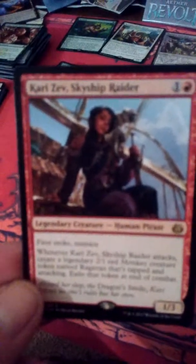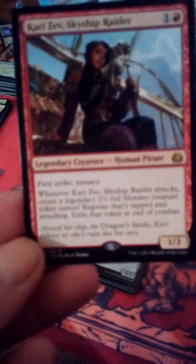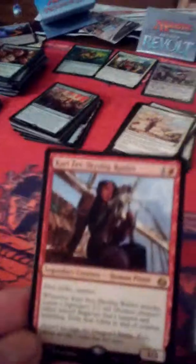We also have a legendary creature — not worth much — this is Kari Zev, Skyship Raider. She's got a little monkey by the name of Ragavan. It says: whenever Kari Zev, Skyship Raider attacks, create a legendary 2/1 red monkey creature token named Ragavan that's tapped and attacking. Exile that token at the end of the turn.